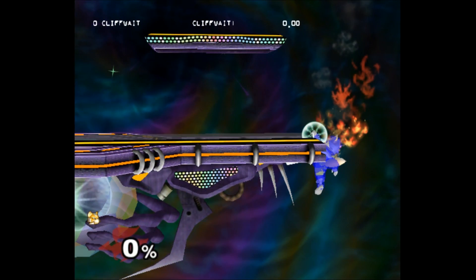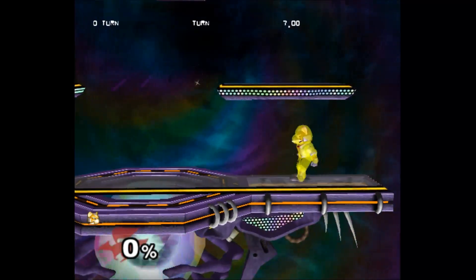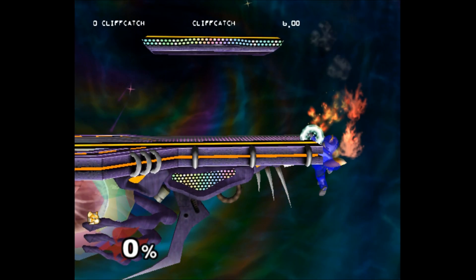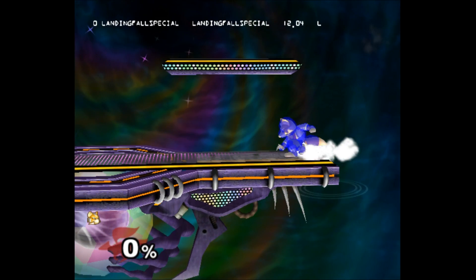Because getting an angle shallower than 45 degrees is difficult to do consistently, and for Fox it does not significantly increase his ledge dash frame window, I do not suggest using a setup that requires a shallow air dodge angle. Every double jump and air dodge talked about in this video will be 45 degrees down forward.